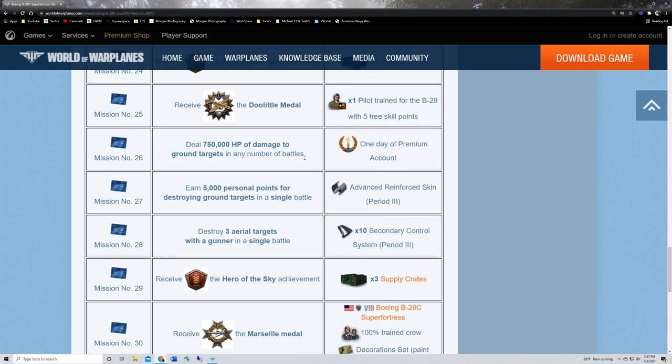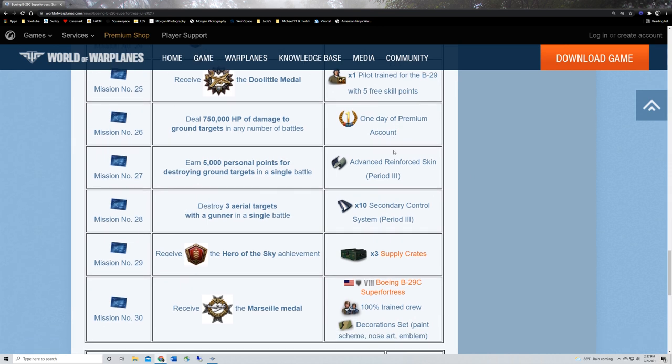Mission twenty-six: another day of premium for dealing 750,000 hit points of damage to ground targets in any number of battles. The higher tier you are, the more damage potential you have — IL-40PS, Me-110-2BS, Su-10s, EF-131s are going to be the cream of the crop. If you're stuck at lower tiers it's going to be nigh impossible. Tier seven and above is basically workable, but it'll take longer. Ground attackers and bombers are your best bet; heavy fighters will take a really long time.